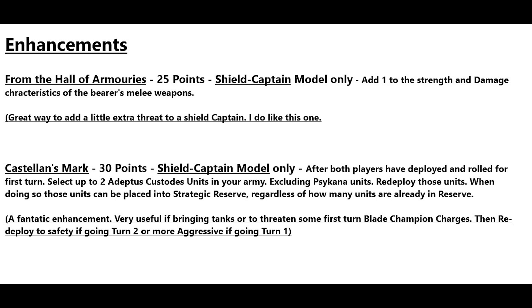Then we have Castellan's Mark at 30 points — Shield Captain model only. After both players have deployed and rolled for first turn, select up to two Custodians units in your army, excluding Psychona units. A lot of these stratagems do exclude Psychona units, so it kind of pushes you not to take a lot of Sisters in this detachment.